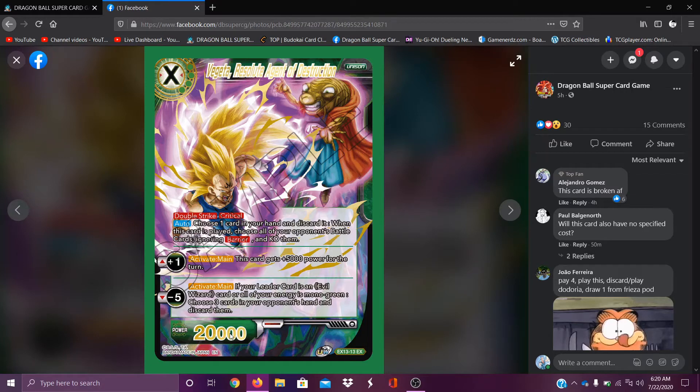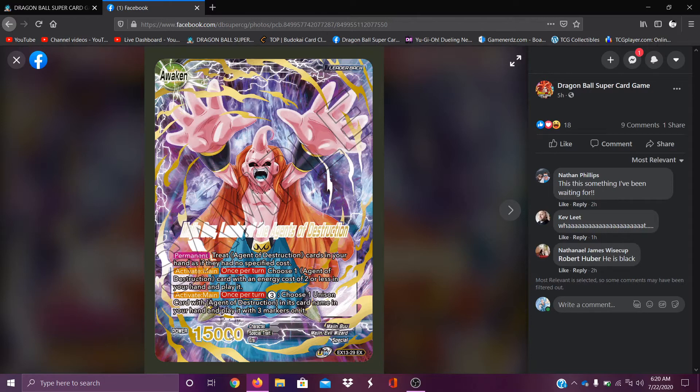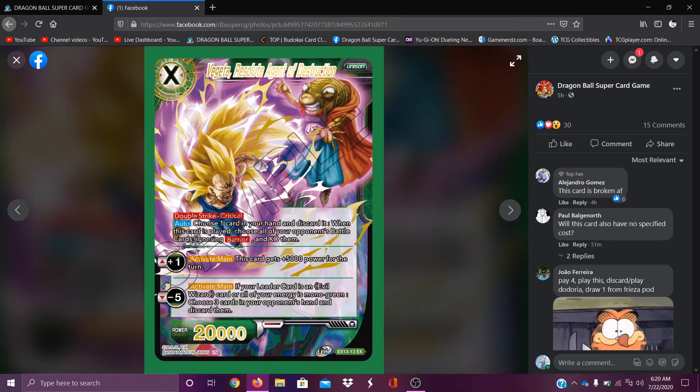So Vegeta, Resolute Agents of Destruction — choose one card in your hand and discard it. When this card is played, choose all your opponent's battle cards ignoring barrier and KO them — what the heck, that's just its auto! Double strike, critical, and I think you can play this with Majin Buu. It also gets 5k power for one turn, and for minus five if your leader is an evil wizard card or all your energy is mono green. Choose three cards in your opponent's hand and discard them — oh my god, this is such a hand control card. But you can't play it with Goku and Frieza, so I'm happy about that. This guy's gonna go crazy in the meta, trust me.